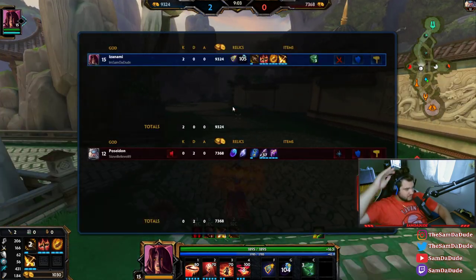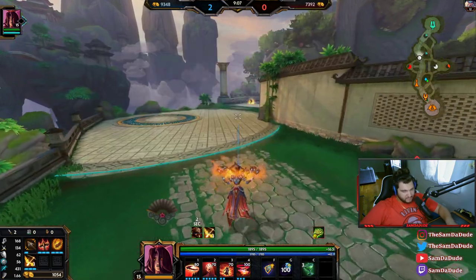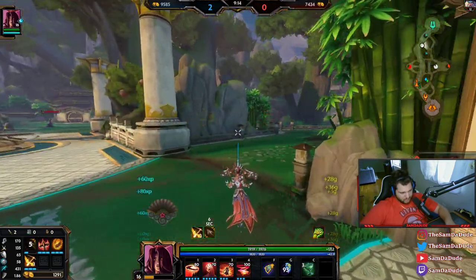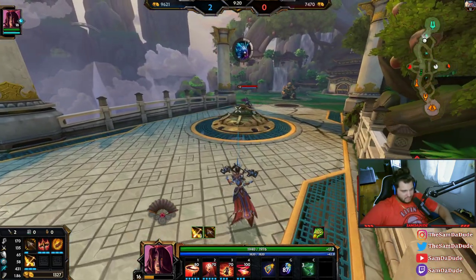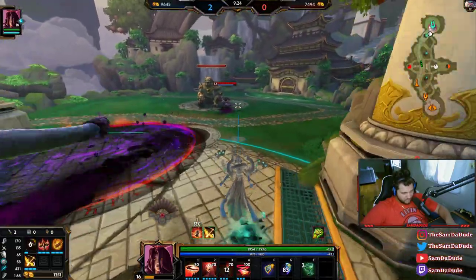Most people are going to be starting Bancroft's first item now — they're not even going to be stacking anymore. You literally don't even need to stack in duel. You don't need Book of Thoth, you don't need Warlock's — you just go first item Bancroft's if you're a god that uses auto attacks, and then you just go ham.